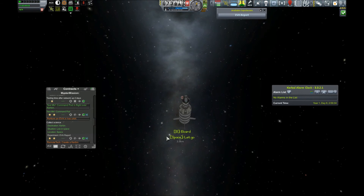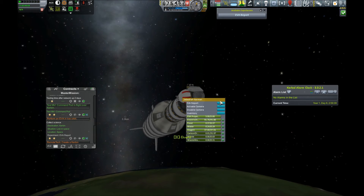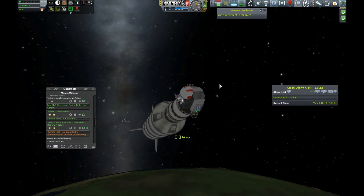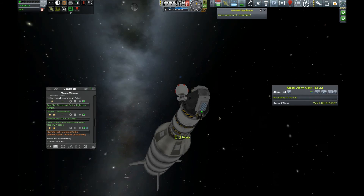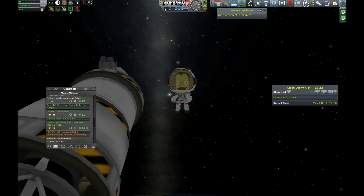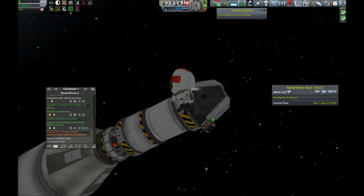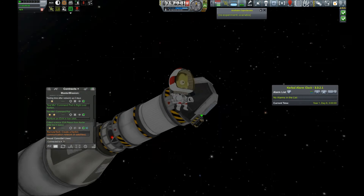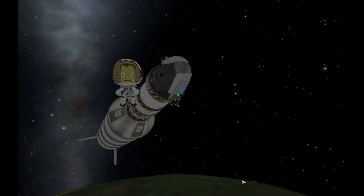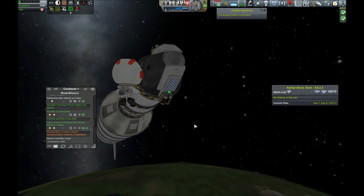And here we are for our very first EVA! I'm very excited about this. Let's take our EVA report. We can let go there real quick and let Jeb just kind of enjoy the view for a minute in the Kerbin night. It's beautiful. Turn him around — there we go. We're going to have you get back in so we can do stuff.